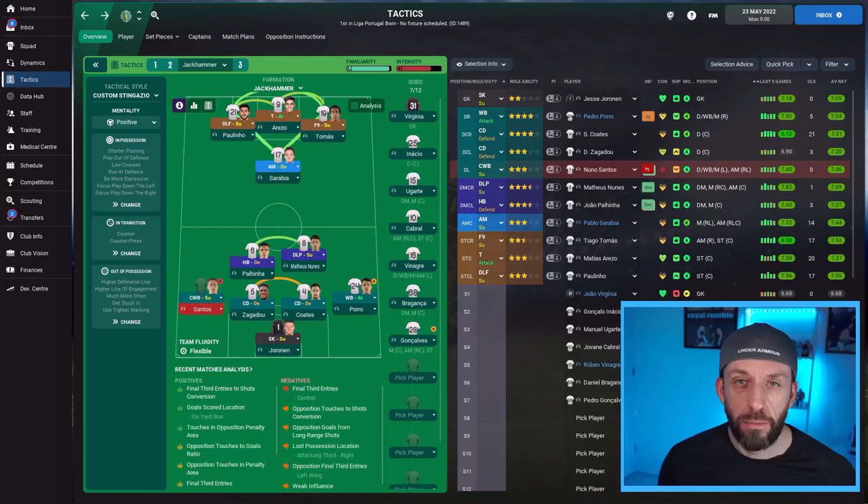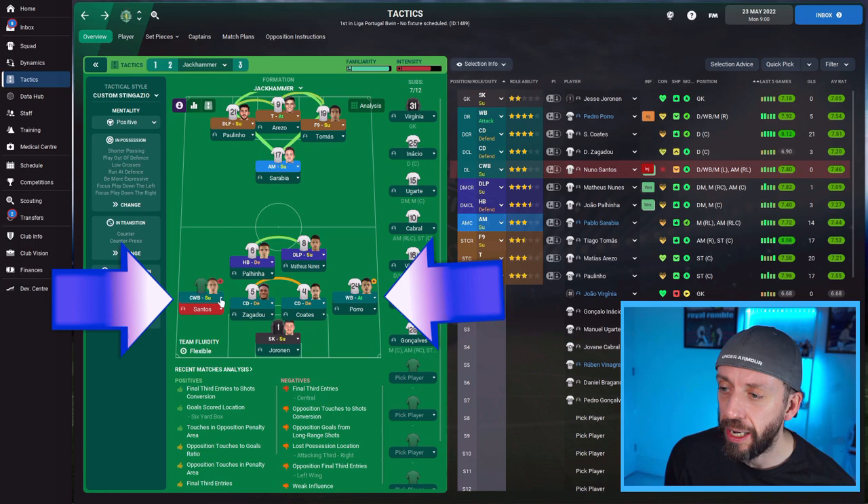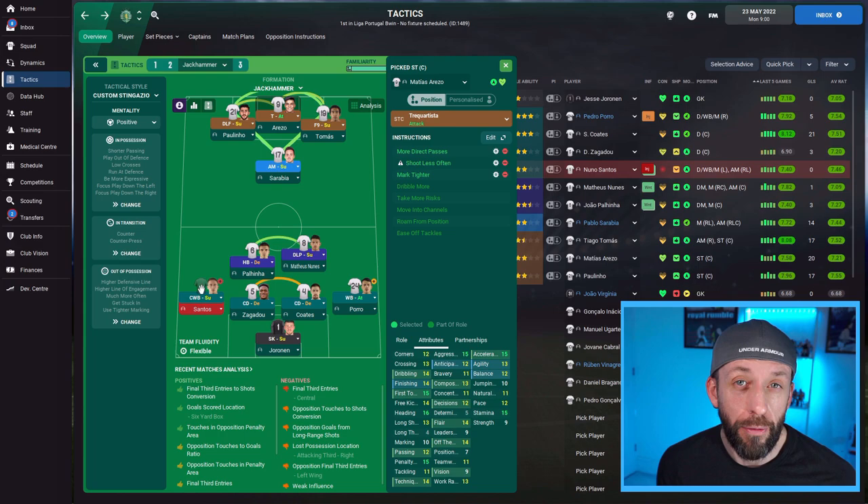A few vital roles in this formation — you can probably guess that the two wingbacks are key. We've got a wingback on attack and a complete wingback. The complete wingback is one of two roles I need you to consider for your team — the other one is the trequartista. You're not always going to have an ideal trequartista at your club, same goes with a complete wingback. It's ballsy, and it is ballsy — it got us 97 goals in the league.